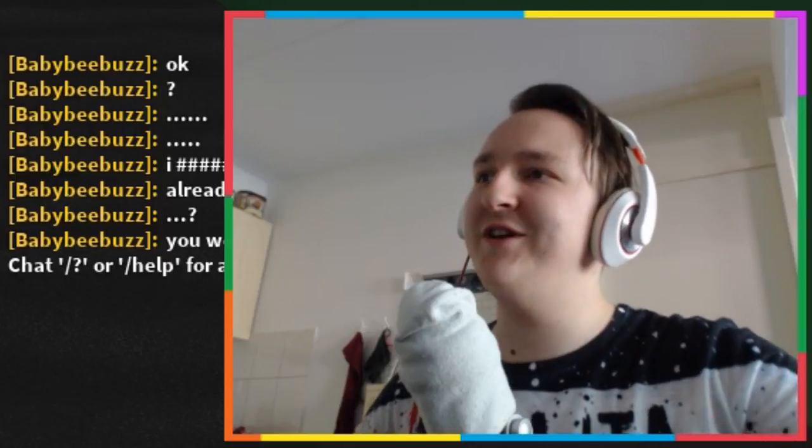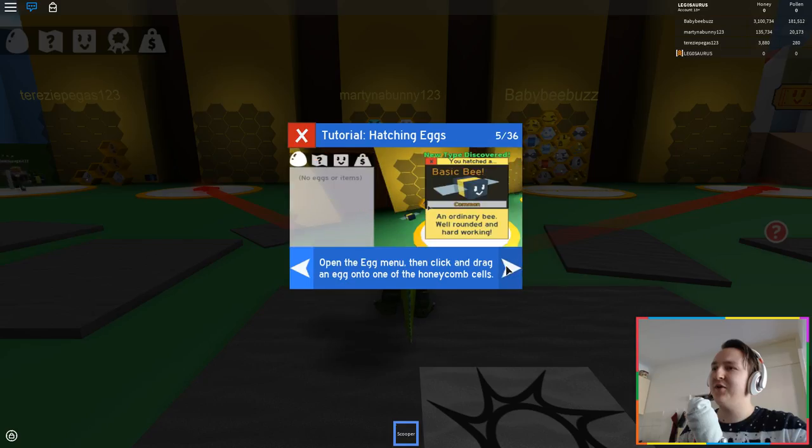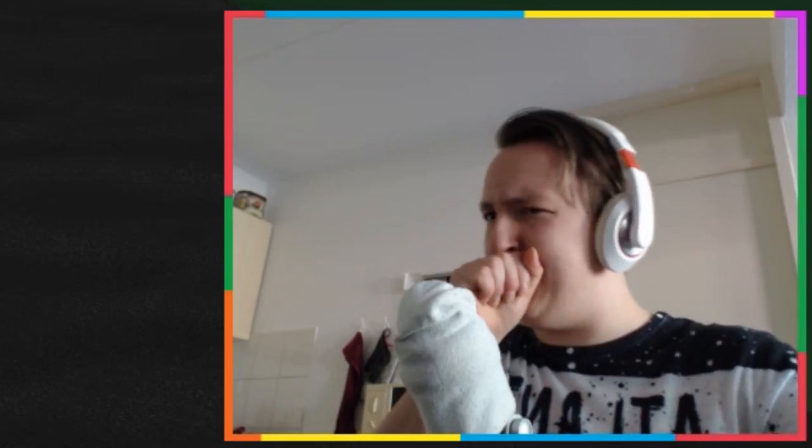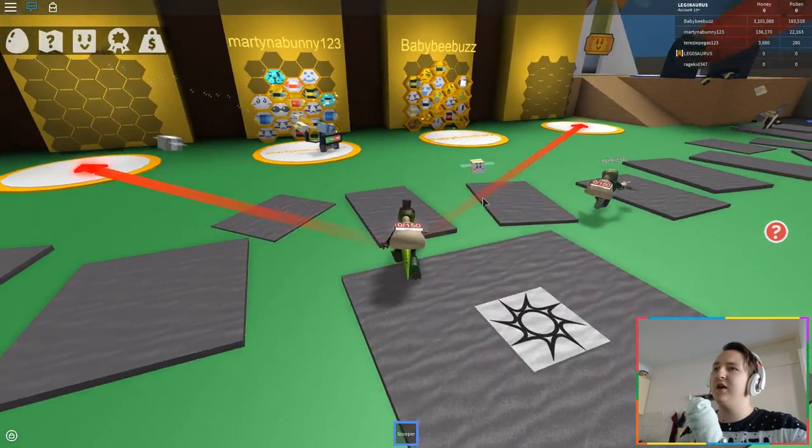I like the music. Tutorial — welcome to Beeswarm Simulator. In this game you collect pollen from flowers to make honey. You are the leader of your own personal swarm of bees. Something about eggs? 36 things? I'm not reading your 36 things — I'm sick, I cannot read your 36 things.